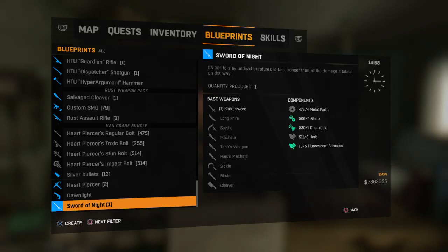So this is the Sword of Night. It is part of the Van Crane bundle. I'm going to craft it now.